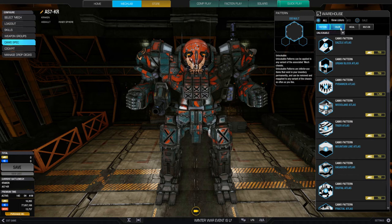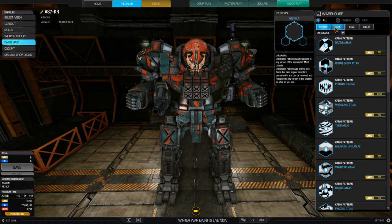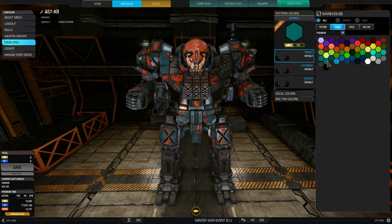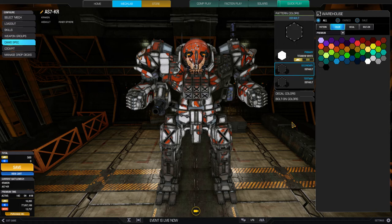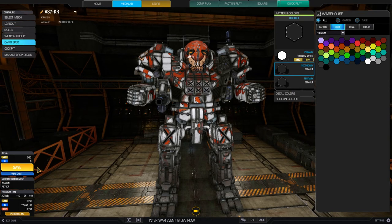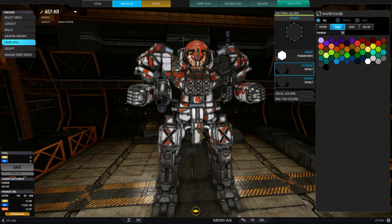The recording thing is in the way, so now I can't pick the color easily. What I want is all white — I want to turn my mech to all white. Here's white: this is Titanium White, it's about 500 MC. I'm just gonna go ahead and buy that right now.